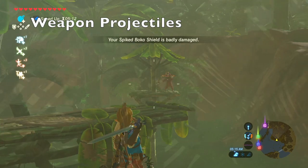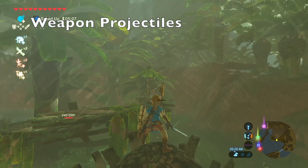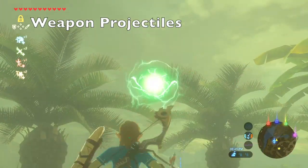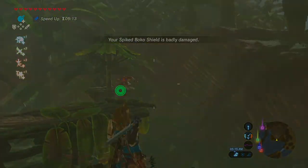If you try to throw certain weapons, instead of being thrown, they will shoot a projectile. This includes the Master Sword, Korok Leaf, Elemental Rods, and the Wind Cleaver.